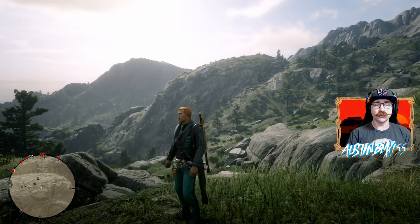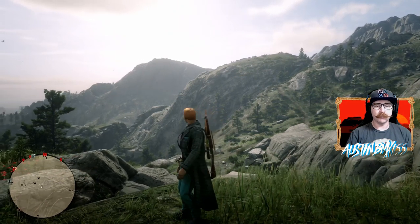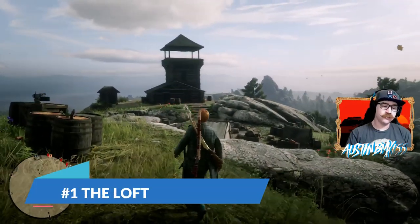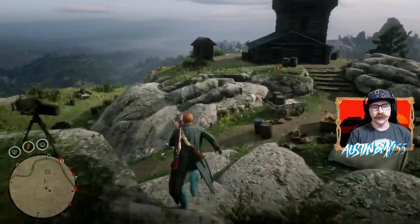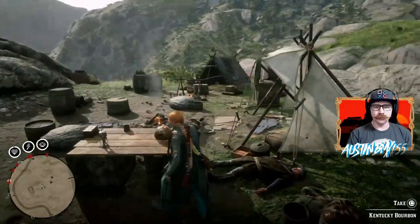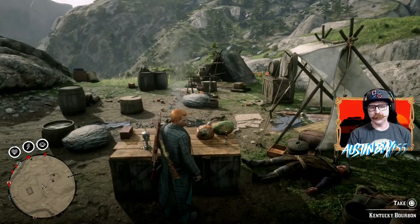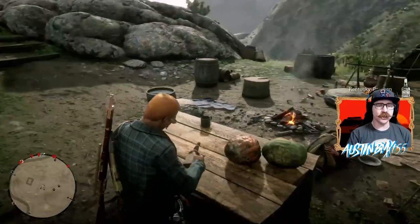First up, our favorite spot up here in the Grizzlies in Ambarino, Roanoke Valley area. The Loft is our number one spot to loot. I spawned in here a little while ago and there's another group of people doing a bounty so there's a lot of dead people all over the place. Right outside we got some whiskey and also a gun oil out here as well.